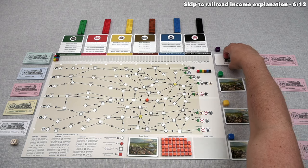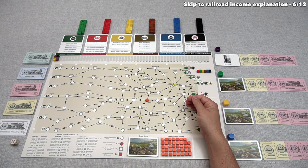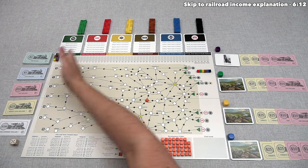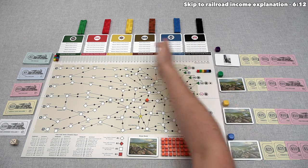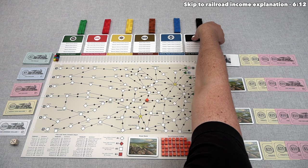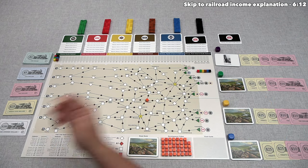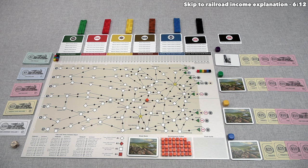For today's tutorial we play as the purple player, and the first thing we do is an initial auction — auctioning off one stock in each of the six companies from left to right, starting with the black company. We randomly pick a start player using the D6, and in this case we are the first player, giving us the first opportunity to bid on that stock.